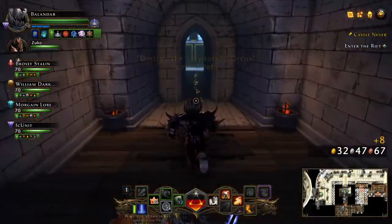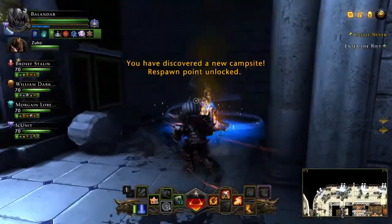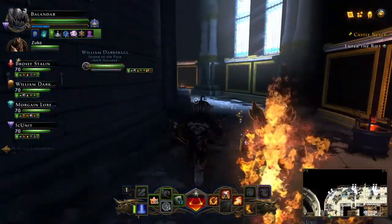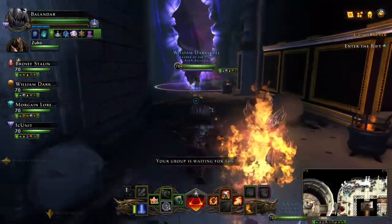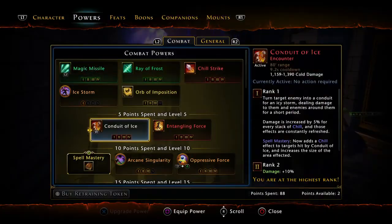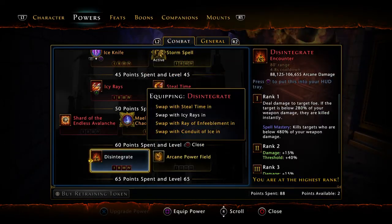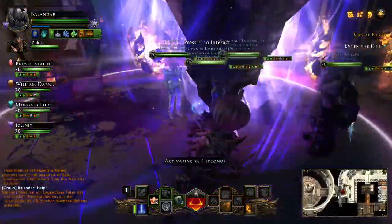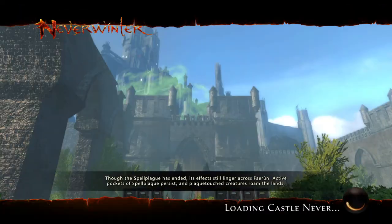We got fortunate there and killed all the enemies quickly enough so we did not actually have a tether spawn — that's exactly how you'd want to do it. After the servitors, you go to a rift here that you'll actually have to enter. When you enter this rift, there are going to be several enemies walking towards a center orb. You want to try to keep the enemies out of that orb by killing them. Once you get the enemies down to about half health, they'll actually walk away from the orb, giving you more time to kill them.